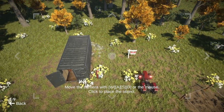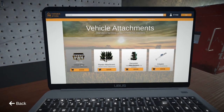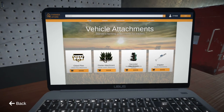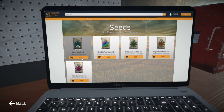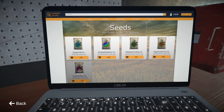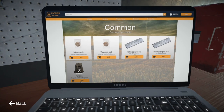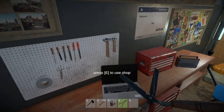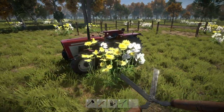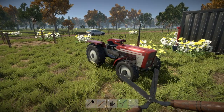We'll put the tractor down here, and the chisel plow attachment is five grand. We need all of this to get it working, but we'll buy that for now and then we definitely need more seeds and more fertilizer — that stuff actually helps them grow a lot faster. We now have our very first tractor — look at that bad boy! I'm quite happy with this. I think that's a good day's work.